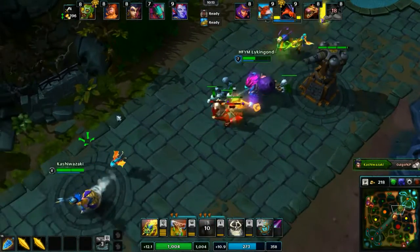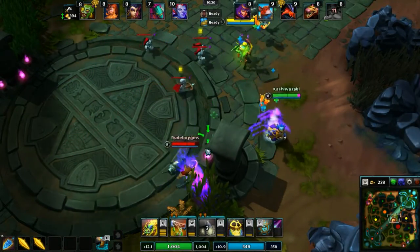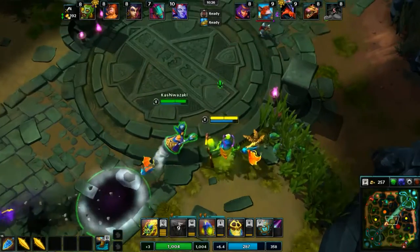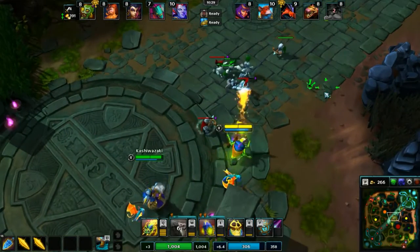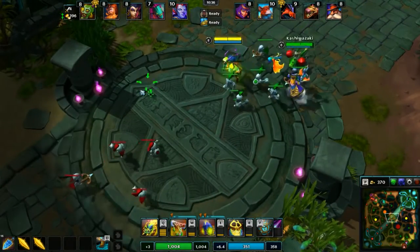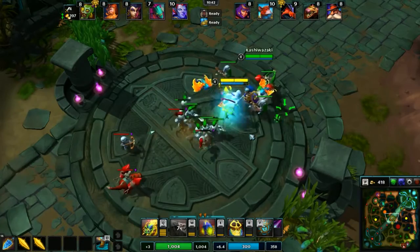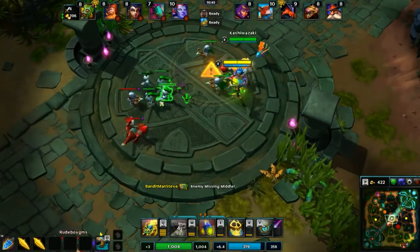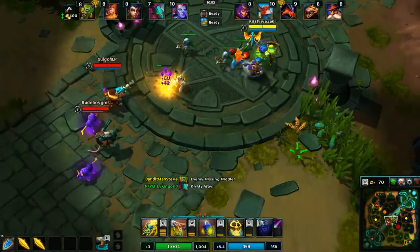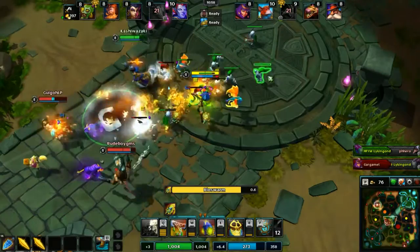We'll throw down a pot back here, get that going. We'll come in here and throw it down so we can't be seen. And then we'll start pushing this lane a bit. Both Vermillion and Fetterstone are back now. Good damage, good damage.